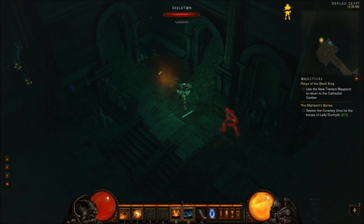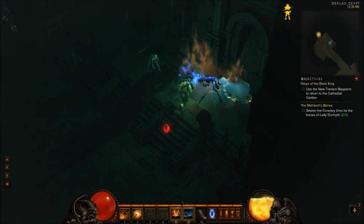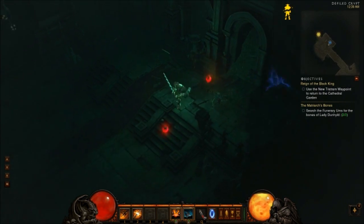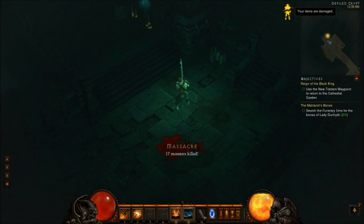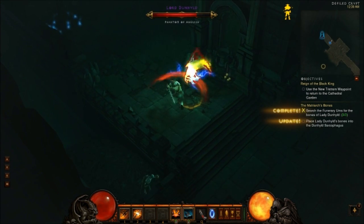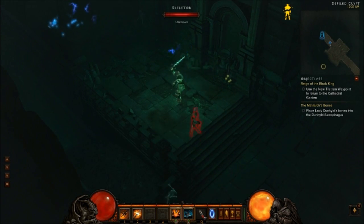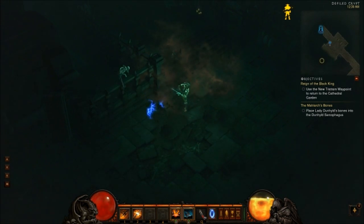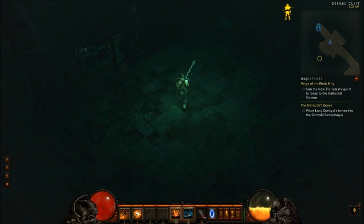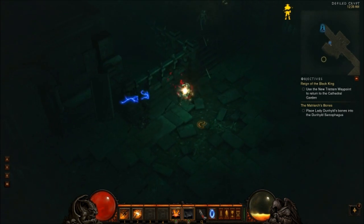There's two going down. Easy, peasy, squeezy. Something's broken. Here's the last one. That is a cool skill. I really like that. I'm sure it's sweet. Heavy damage on that.